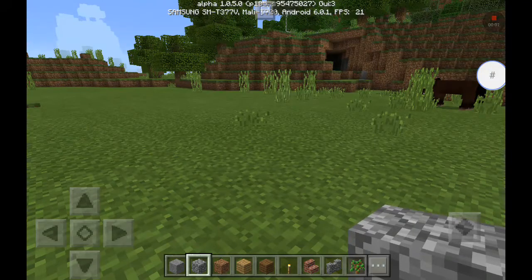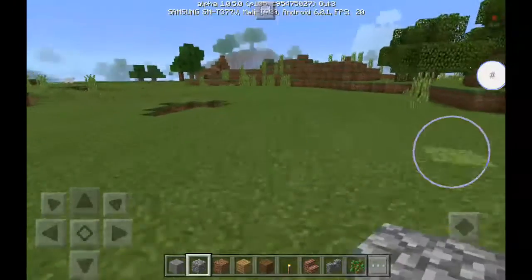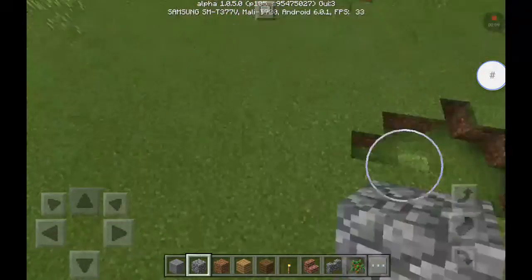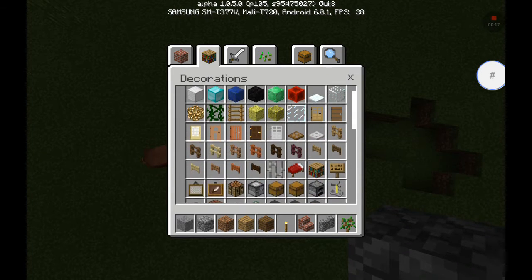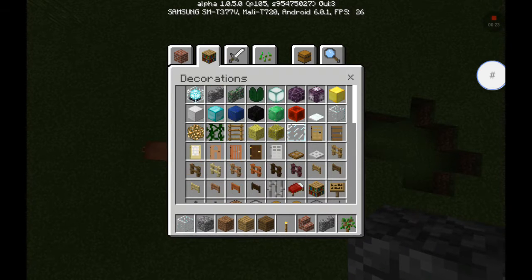Hello! Today I'm going to show you how to build a water slide that glows. So first you need to get these items. Glass... actually throw that out. Glowstone.